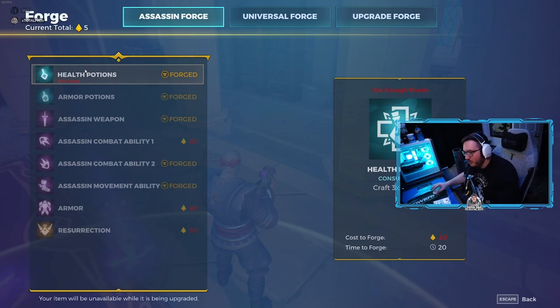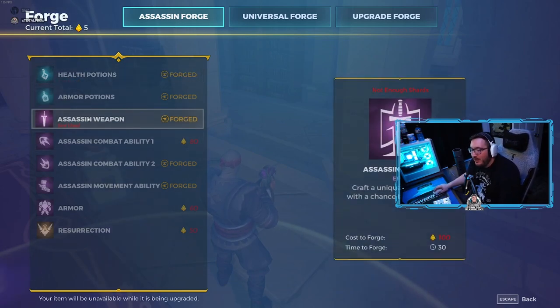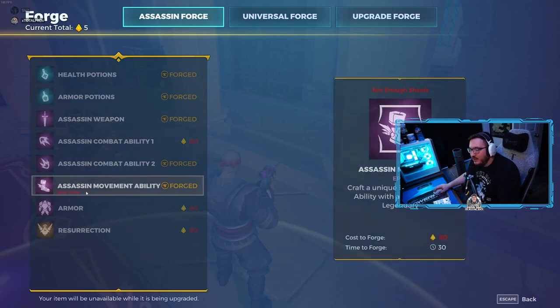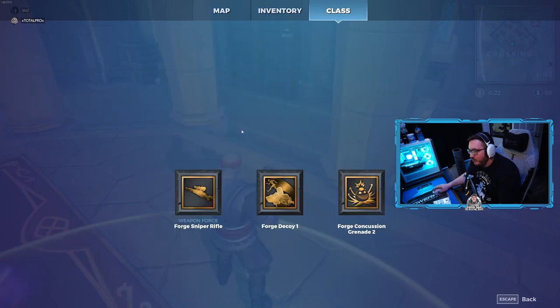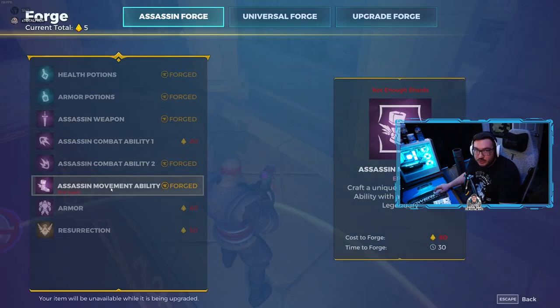Here's your tutorial. You have your Class Forge, where you can make all of the things that you set in your loadout — your weapon and your abilities, as well as your movement, which is tied to your class armor.